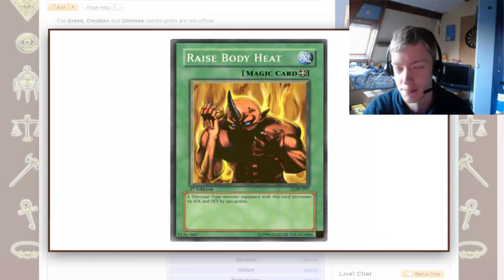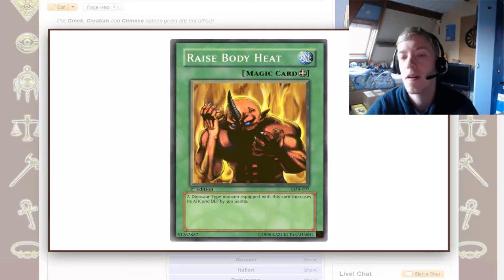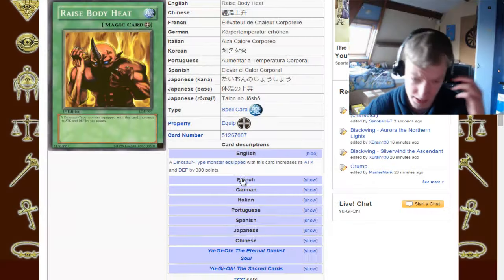The other interesting thing about Raise Body Heat is that it's supposedly the first spell card that featured a monster in its artwork. I didn't know this — or maybe I did and forgot. If I look at the card, it looks to me like Horn Imp. I'm pretty sure Feral Imp is a fiend, and Horn Imp is as well. But then why would Horn Imp be there for dinosaurs? Maybe they throw fire stuff on it, raise its body heat, and then it becomes a dino? I don't know how much sense that makes.